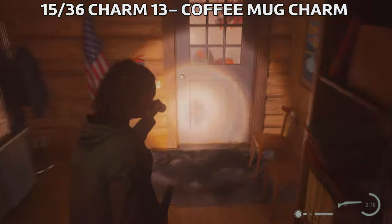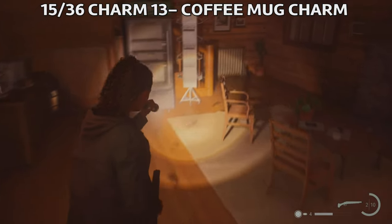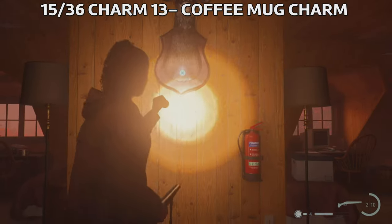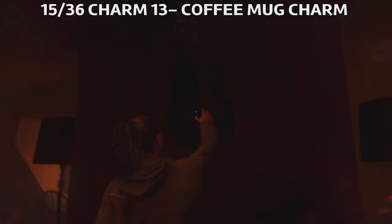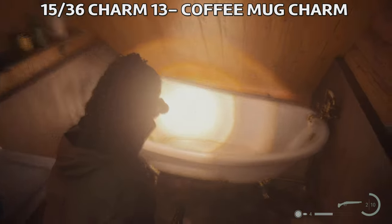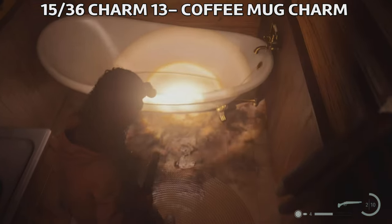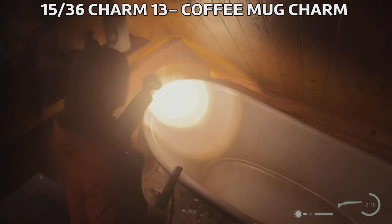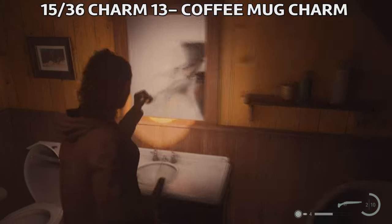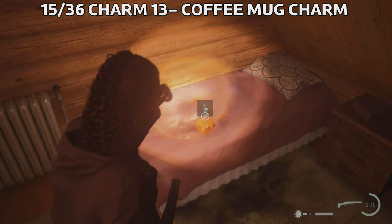Afterwards, follow the path — go outside first and then go back inside. On the top floor, follow the black footprints that have appeared. Follow these footsteps upstairs to the bathtub, then turn around and follow the footprints to the bed — the charm spawns on the bed. This is the thirteenth charm and it's a coffee mug charm. Coffee mug charms will help you revive — this is also a trophy, so if you die with a coffee mug charm the charm will break and you will be revived.